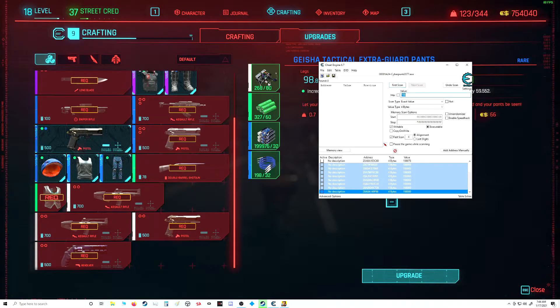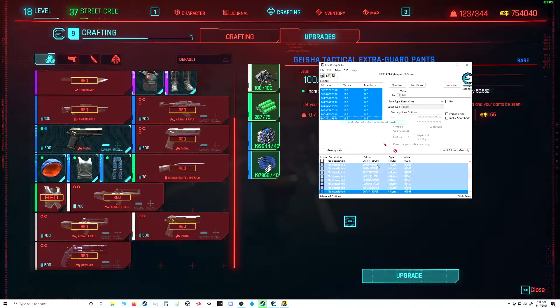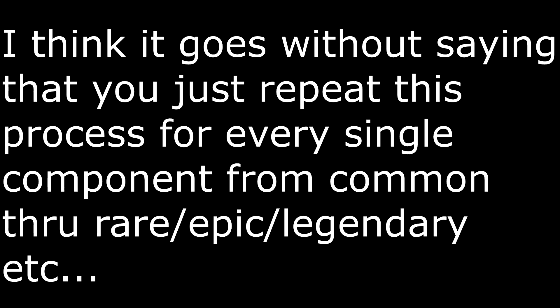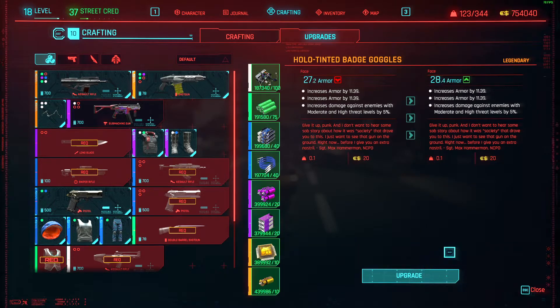Now we're gonna do another new scan for the common item components — we'll scan for 268 and do our first scan. Then we'll spend some, and now we're down to 188. Good thing it found them all that quick! Again, select them all, double-click, add some zeros. We'll do another new scan with 267, then select all those, add some zeros, and we should be good. Bada bing bada boom — now we have all of them.